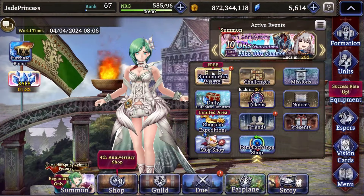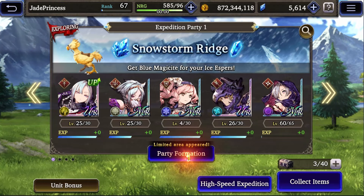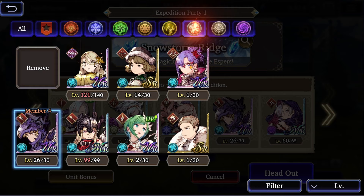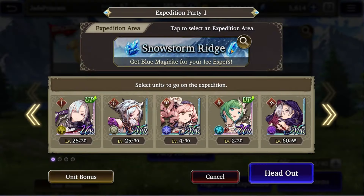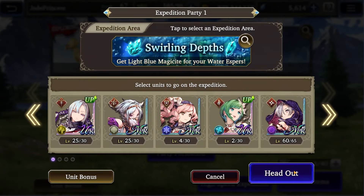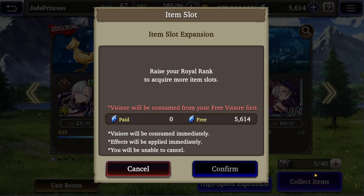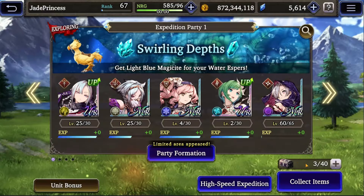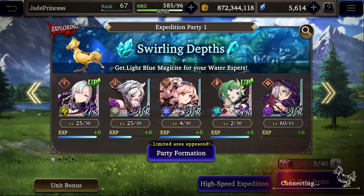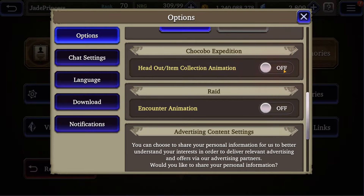Let's first talk about getting shards from Chocobo Expeditions as a new player. Event heroes will always be the highest bonus drop unit, so we'll just add Joom to the team here. Since she's a water unit, let's check if her shards are available in the water area, Swirling Depths. They are, so we'll set that. You technically can get a couple of shards per day here, but you need to be active to do it as a F2P player since you can't expand the Chocobo storage like spenders can. If you keep using some Expedition tickets, you may get lucky and get a shard here and there. Be sure to turn off the Chocobo animation in your settings, or else you'll be here all day.